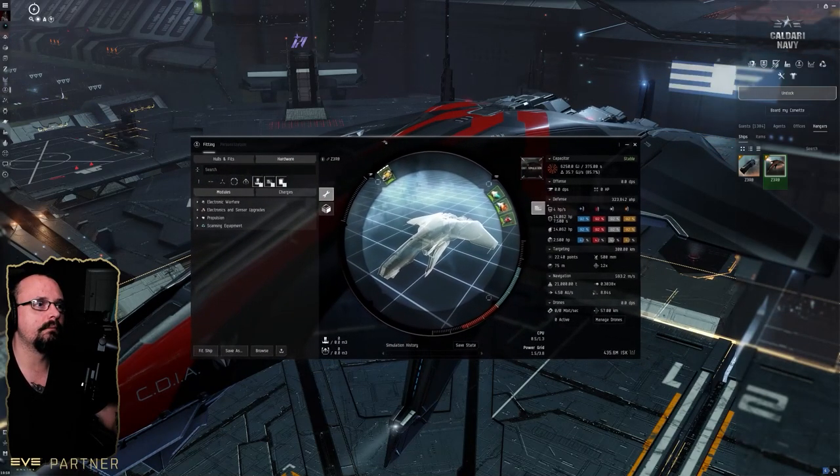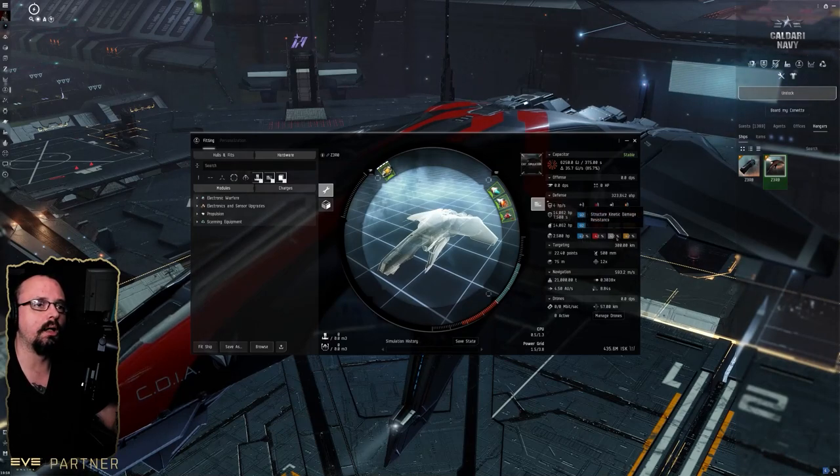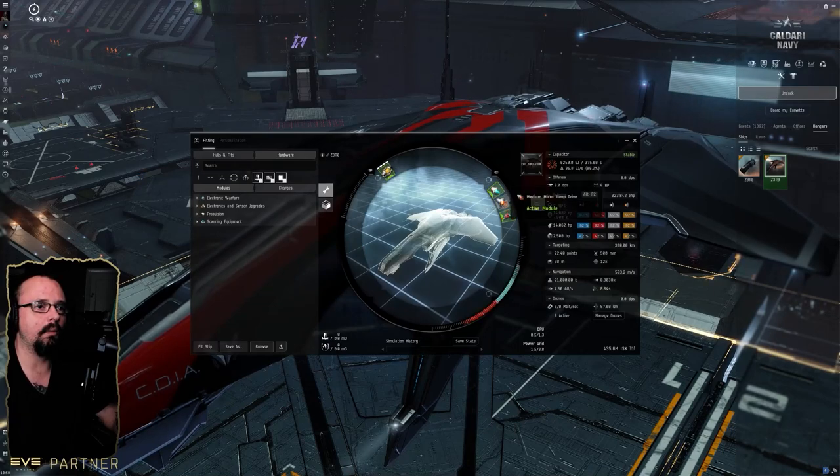It's a very special ship to say the least, but it is a cruiser class. As you can see, it has 92% resistance for shield across the board, 92% resistances for armor across the board, and 42% for hull.